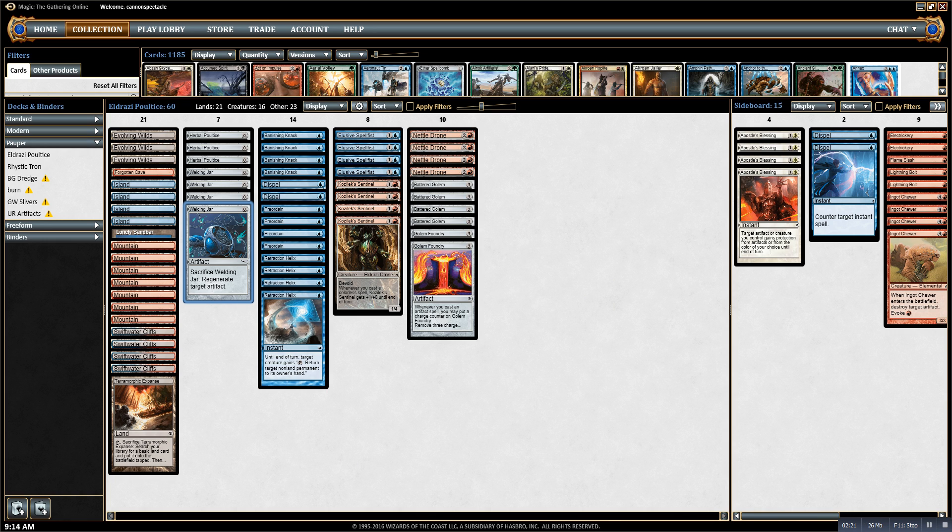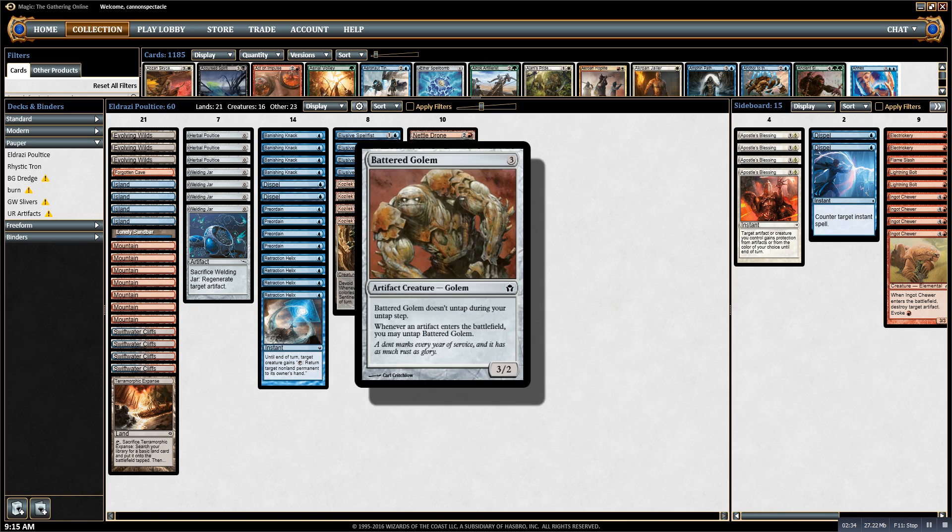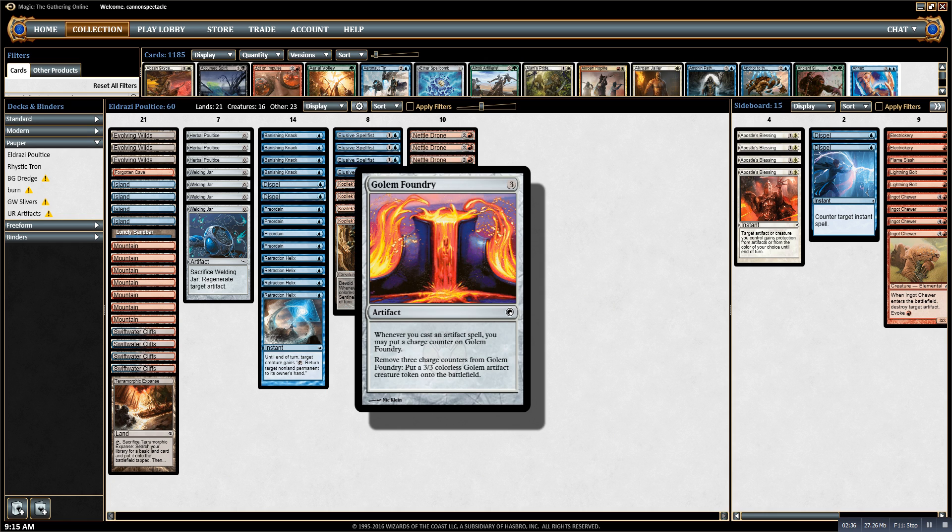That combo piece — the actual kill piece — is the one with the most redundancy, so generally that's the first combo piece that I trim. When I board in more cards, I generally cut the Golem Foundries. I have gone off with Golem Foundry before and it's really fun.